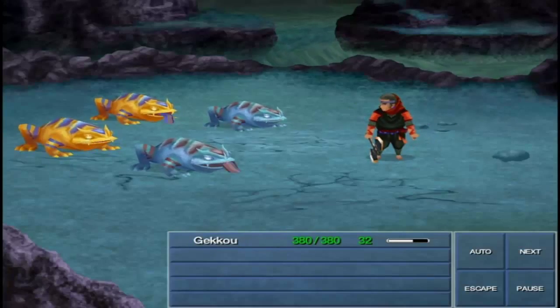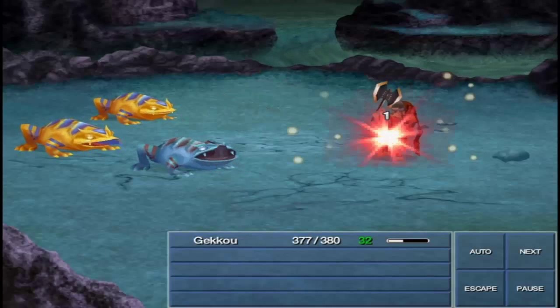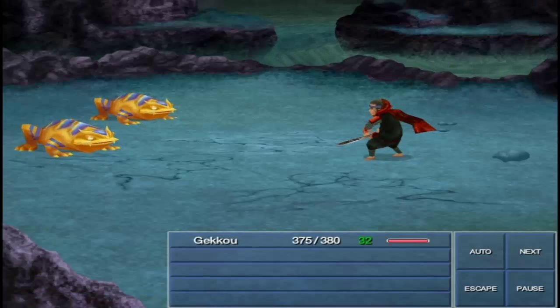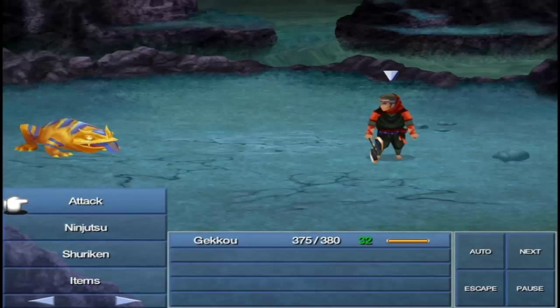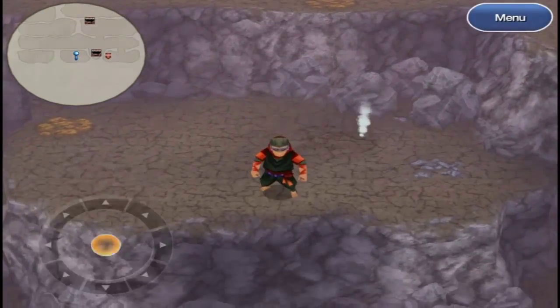We got our first battle against some toads. That looked pretty easy. Geico is kind of interesting when it comes to ninjas — a ninja that uses an axe? That's his primary weapon of choice. And he can't use shields; I think the only shield he can actually use is the adamant shield, if I remember correctly.